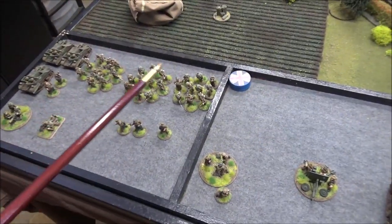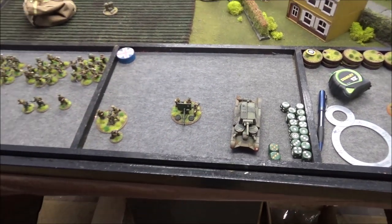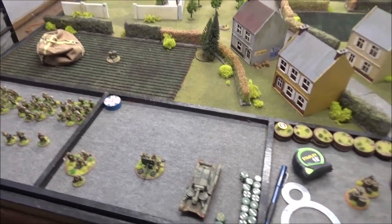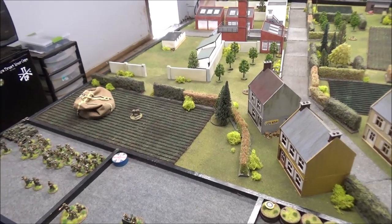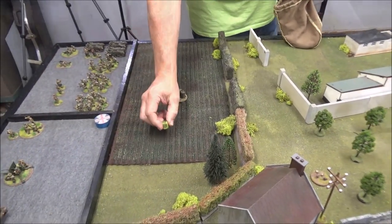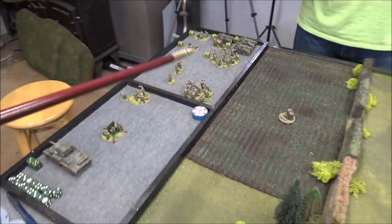Turn one begins. The first dice is pulled and play starts. After handling the down orders for reserve units, Andre runs a section in. Travis brings his medium mortar on with the spotter, positioning them to observe the board. Andre brings another section in, moving toward the two objective buildings. Travis notes Andre's intentions: 'I know that's where the objective is.'